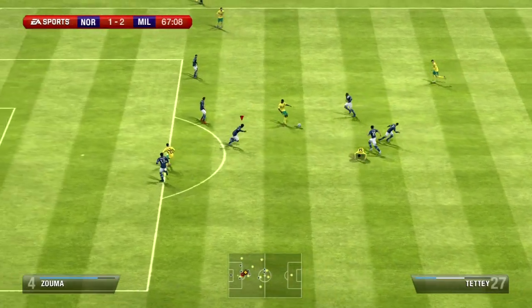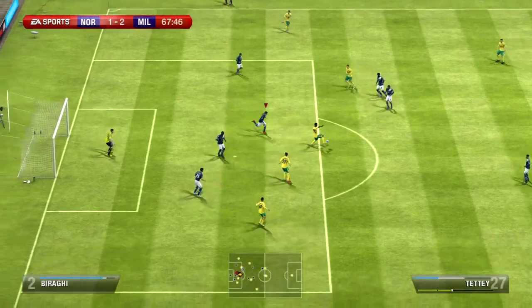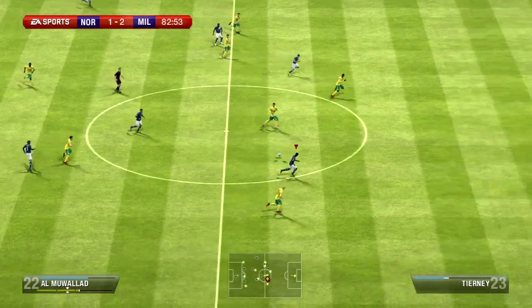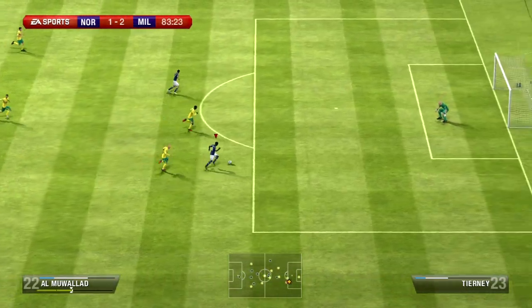Murphy with the ball gets tackled. Tettie then picks up the ball and I think he gets tackled as well — that probably is a foul to be honest. He picks up the ball again and this is some really squeaky bum time for me. Tettie then actually gets past the defenders but somehow manages to miss the shot. He pretty much had an easy chance to score from that angle and he managed to miss it.